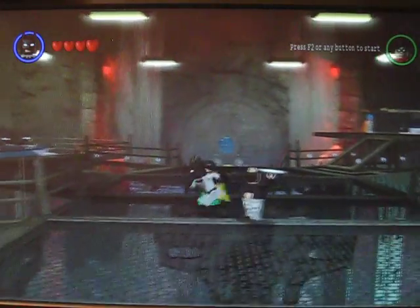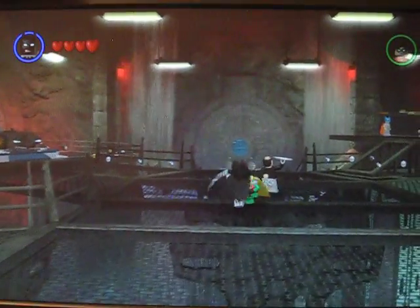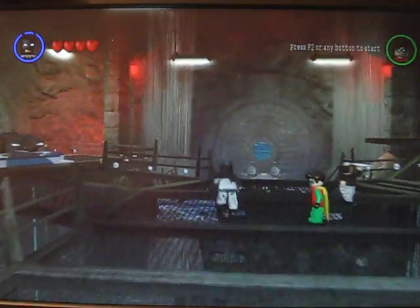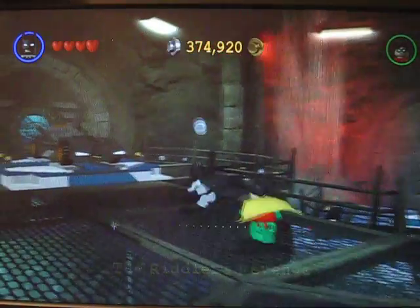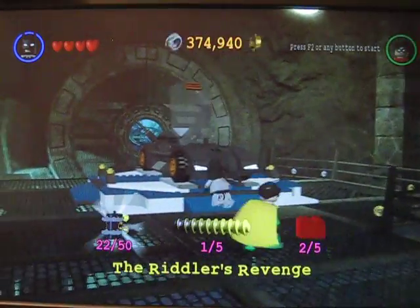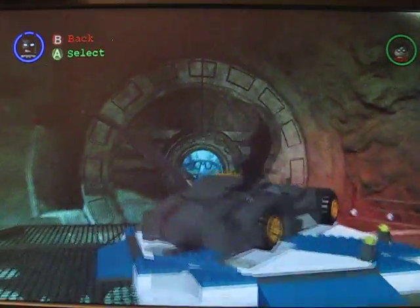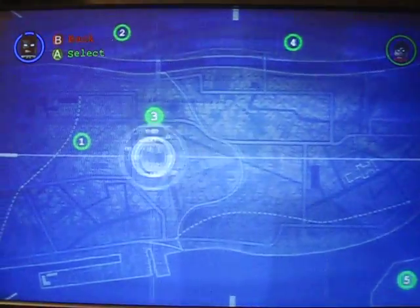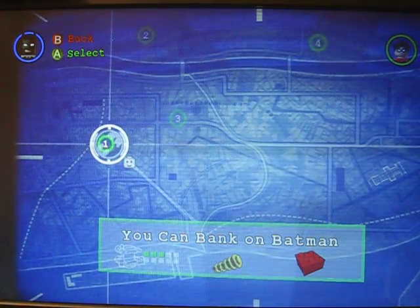So I'm Batman now, walking around. My abilities are just kick - I'm just kicking Robin. So let's go into the first level. It's Riddler's Revenge, I can see. So let's go to level one. Can you bank on Batman?